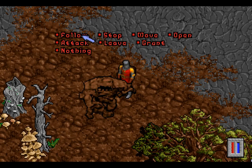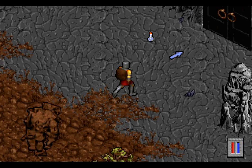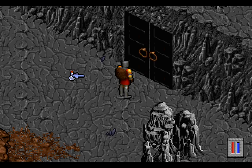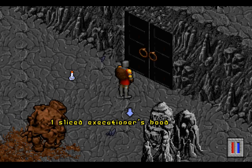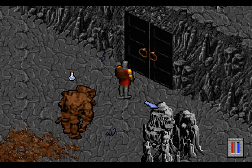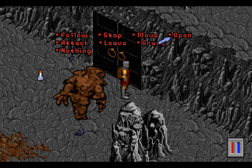The golem can do a lot of things: follow, stop, move, open, attack, leave, grunt, and nothing. We want you to follow us right now, because we want you to go over to this door. We don't need this empty potion, and I doubt we need the Sliced Executioner's Hood, so I left that here. And now that you're here, golem, you must open this door!